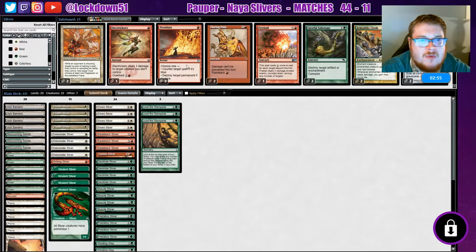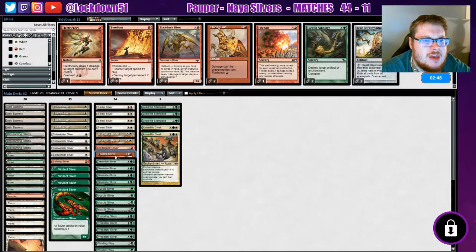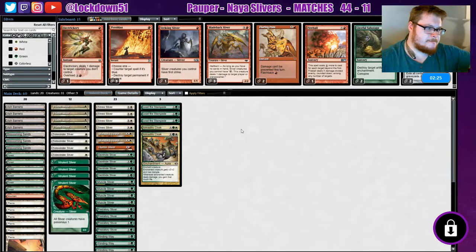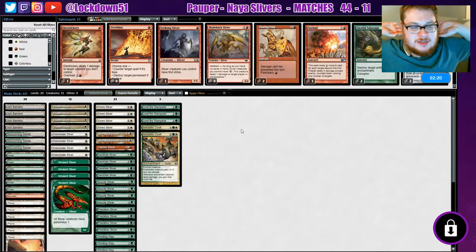Man, we would have won that game for sure. So we're up against a Rakdos burn, which is pretty interesting. We're going to do the same game plan as last time — two standard bears, two Armadillo Cloaks, cut the Bladebacks, cut the Striking, keep a Hunter, and run it like that. So much burn — I've played burn like five times today, I swear.